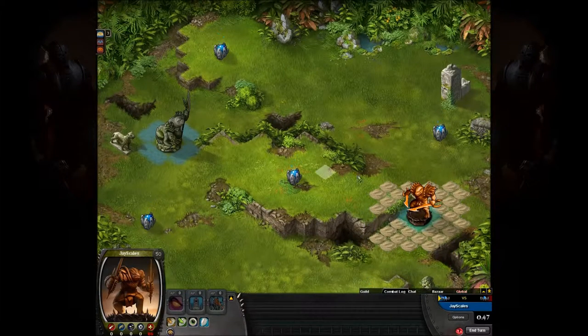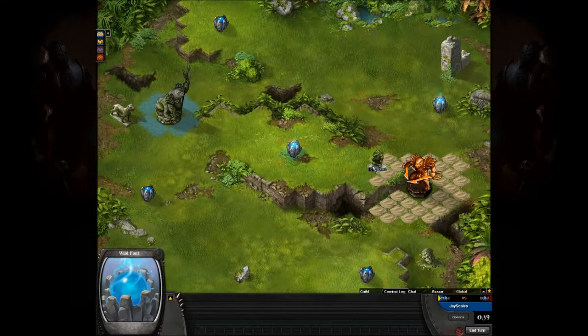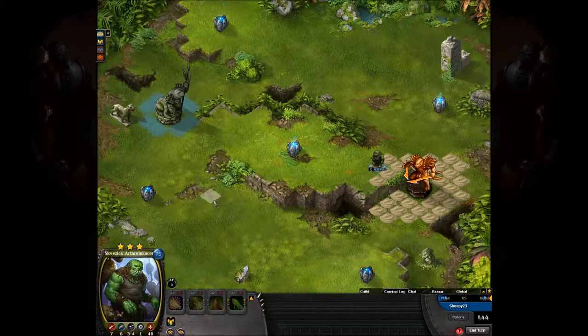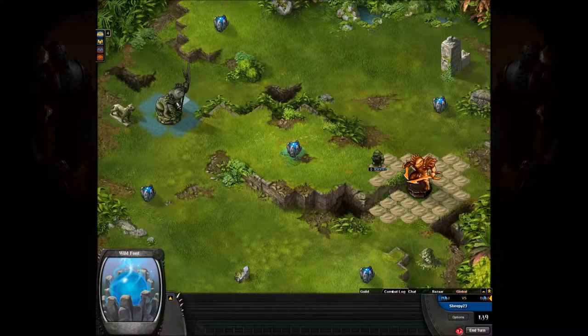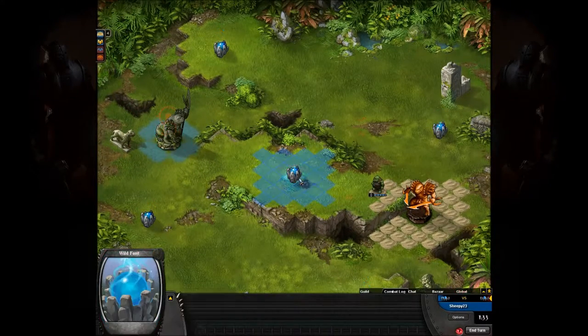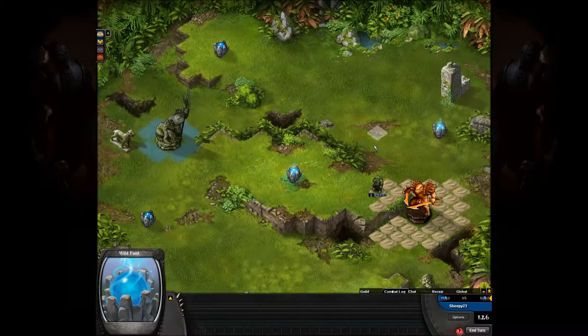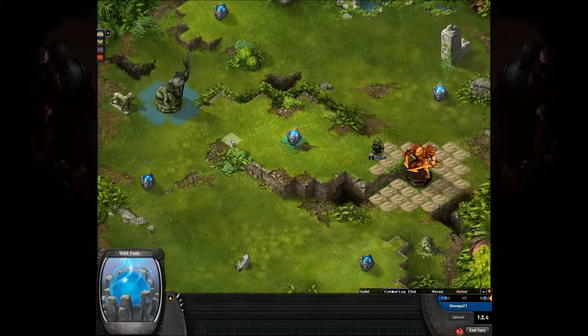I know Jscales can make the occasional decent move — I've seen him pull some pretty cool stuff. Starting off with the Skeezic Arthromancer immediately going for mid-font. So he's going to try and force a rush or something out of Sheepy. We'll see if Sheepy just decides to go for his fonts and let Jscales have mid-font, and fight back for it in a little bit.